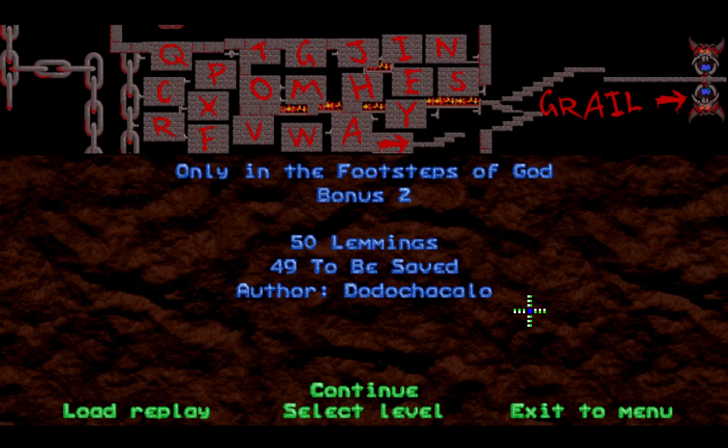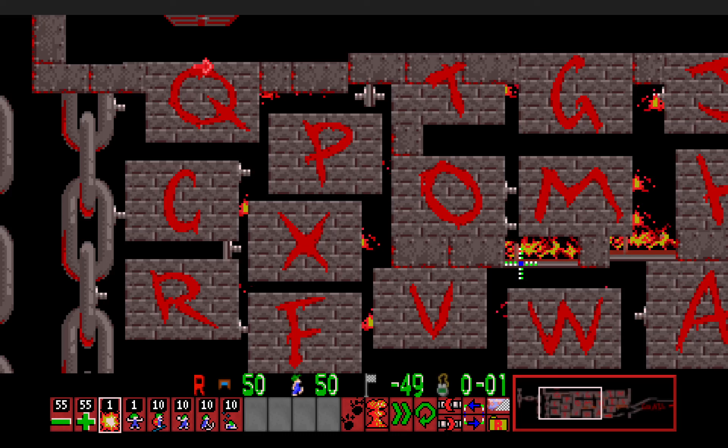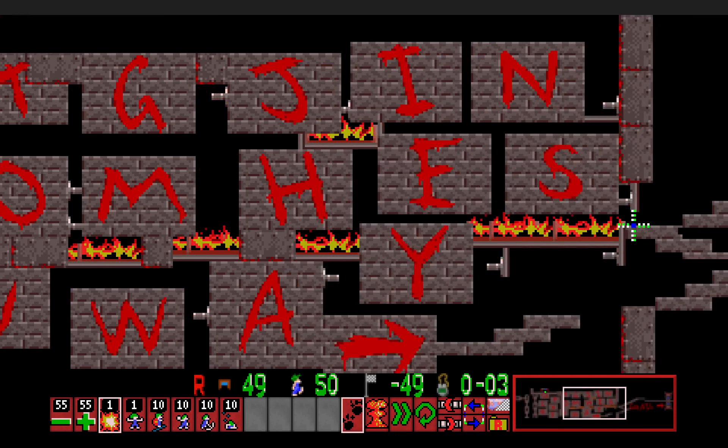Bonus two: Only in the Footsteps of... I prefer not to say that three-letter word out loud on camera, as I am an atheist myself and I'm not a religious person. I believe this is an Indiana Jones reference, and as I have not seen any of the movies yet, I didn't really know the secret for this level. There are certain blocks which are trapped with fire, and in NeoLemmix, fortunately there's no guesswork needed, because if you turn on clear physics mode, you can tell which blocks are fired and which ones to avoid.